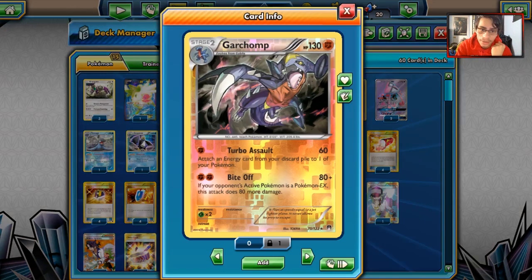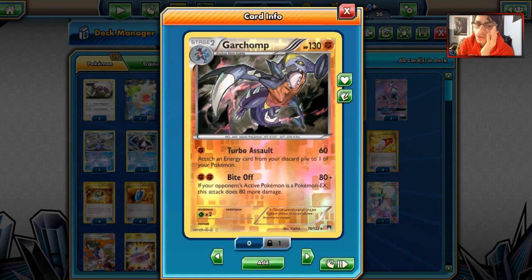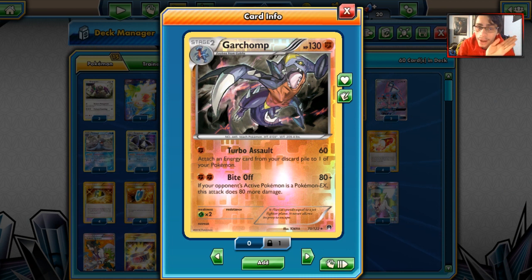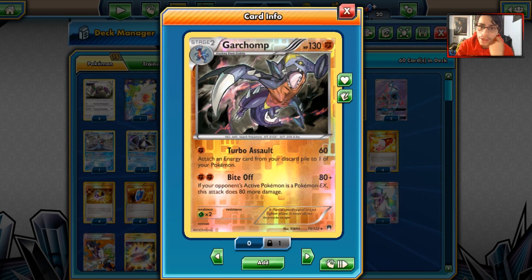The other Fighting type attacker I've gone with for Maxi's is Garchomp from Breakpoint. You have Turbo Assault, which I like to use to charge stuff up. We also have Bite Off and a free retreater. Garchomp Gatling wouldn't be bad in here, but it's a two-energy attacker and we don't play Double Colorless in this deck, so we're playing Garchomp instead.